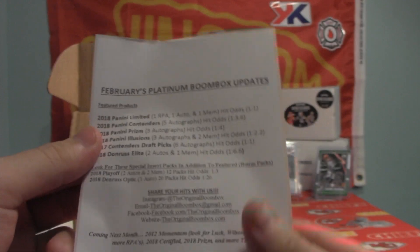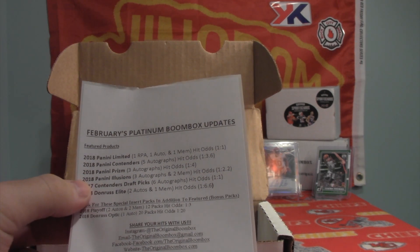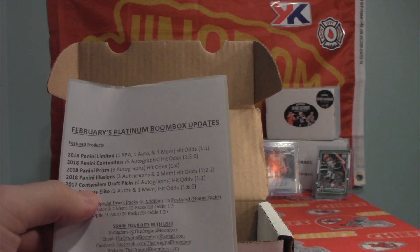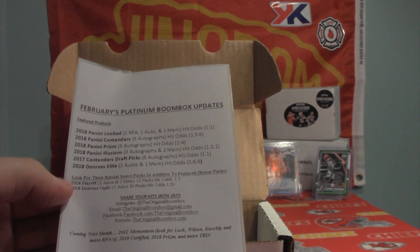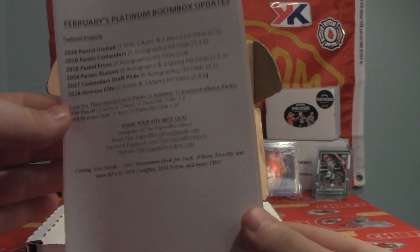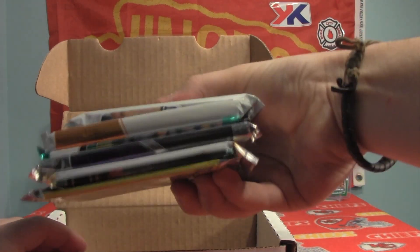February's Platinum Boombox update. Like I said, we've got a pack of Limited — you get one RPA per box, one auto, one mem. Contenders has five hits, one in 3.6 packs. Prism, three hits, one in four — as you well know, we hit the Lamar Jackson auto to 25 last month. Illusions, one in 2.2, which I do like. Contenders Draft Picks, one in one — that's the college I was talking about. Donruss Elite, one in 6.6. They did get rid of Phoenix. Bonus packs will be Playoff and Donruss Optic. Coming next month: Momentum 2012, Certified, Prism, and others to be determined. As always per month, they include a 35.1-point one-touch which will hold an auto that is not thick at all.